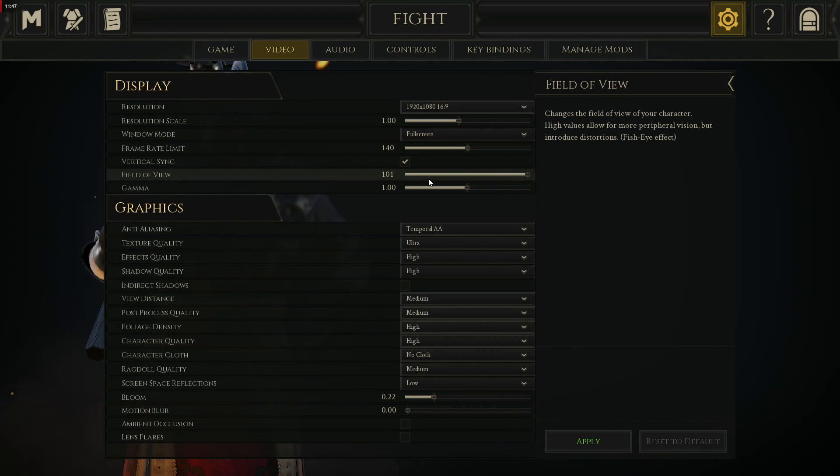Field of view: 101. There's no reason not to have it maxed out. You need peripheral view in this game — it's extremely important because you catch attacks coming out of the corner of your eye all the time. Keep it at default or turn it up to 101. I think 101 is definitely better.